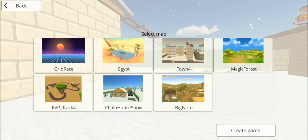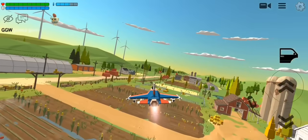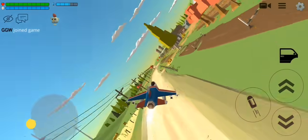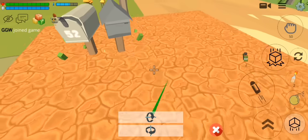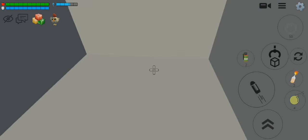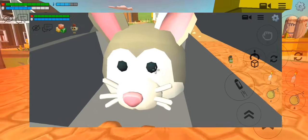The next secret is that we can see a rabbit's skin in the Big Farm map. Let's check. The skin is not here, so it means that was not a skin — that was a player sitting there in that video.